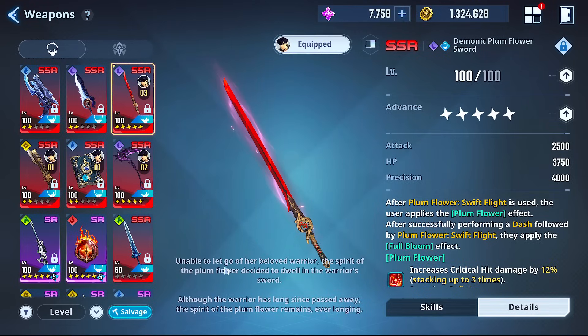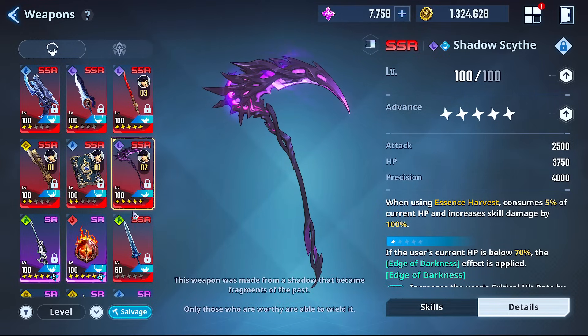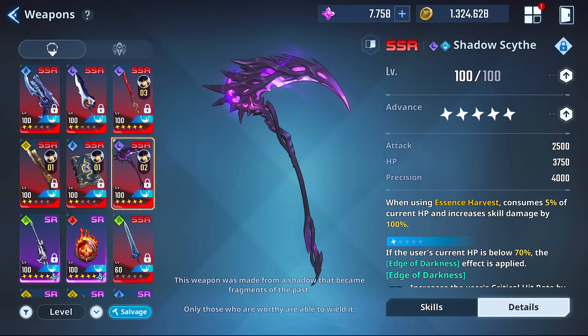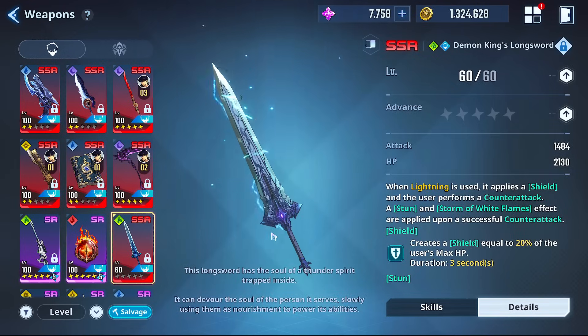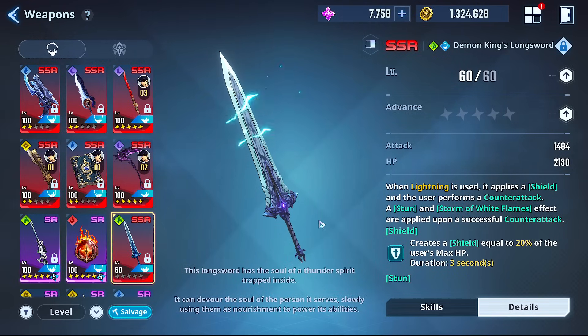This is arguably the best fire weapon in the game. Once again — pairing it with Plum Sword, pairing with Thetis's Grimoire, or pairing with Phoenix Soul are all top-tier choices. Moon Shadow is a good secondary sub too because of the damage spike from slowing the opponent.